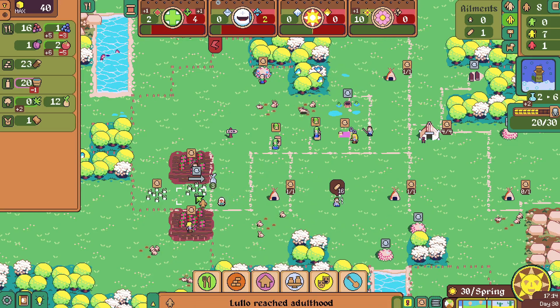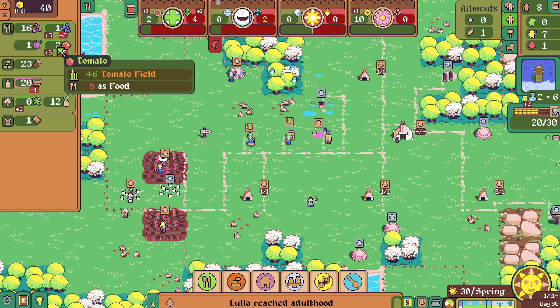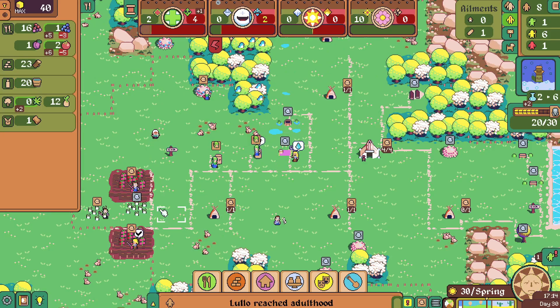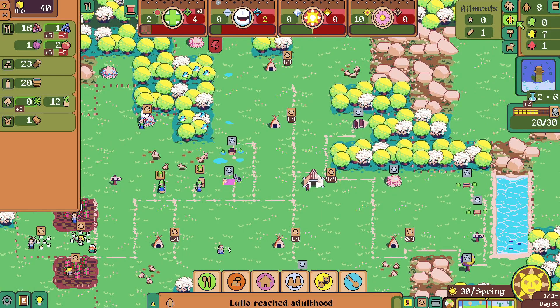We've got some seeds built up, so I need to change these boys over to hemp. I'm going to pull the water pip and put her on hemp too. We don't need a lot of hemp — just a turn or two so we can have a little stockpile of it, and then I can build that other building. The baby grew up too.